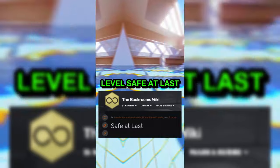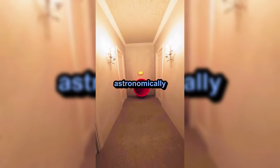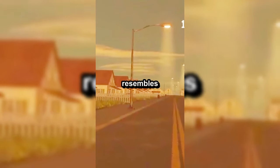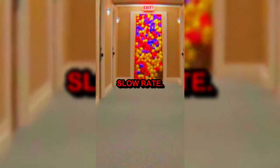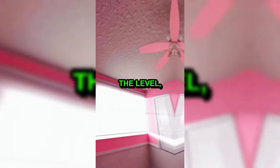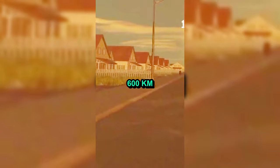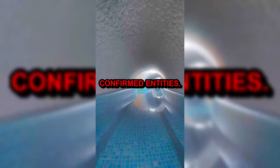Level 'Safe at Last' appears to be a location in the back rooms that you can get sent to when you're in immense danger or while experiencing fear and other emotions. Getting sent here is astronomically rare, however, and all entrances are unconfirmed. The level resembles a twilight suburb slightly immersed in an obscure snow-like substance that appears to be rising at a slow rate. Not a whole lot is known about the level, but it is estimated to be about 600 kilometers in length. The level is extremely safe and has no confirmed entities.